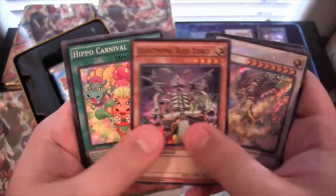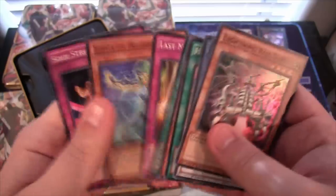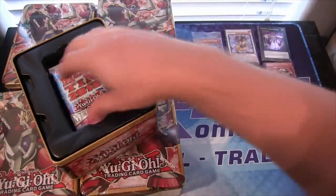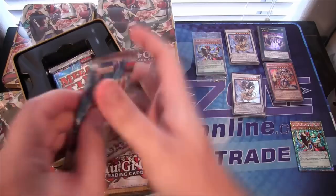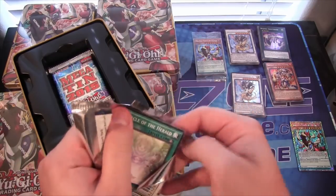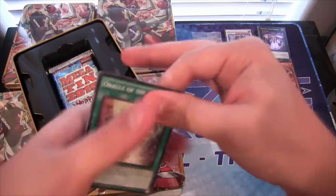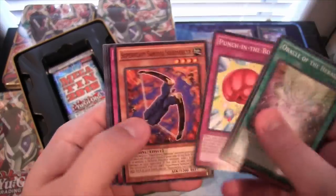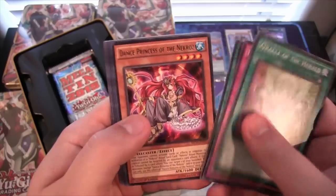And Lightning Rod Lord for a super. I might keep at least one playset. I want to build Odd Eyes when the structure comes out, but I don't know if I like this rarity of Odd Eyes — it's kind of cool, but it's a little too much glitter.